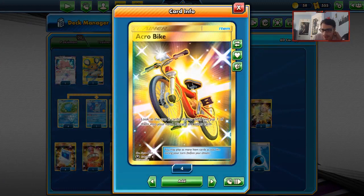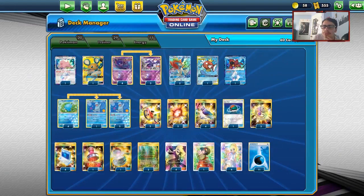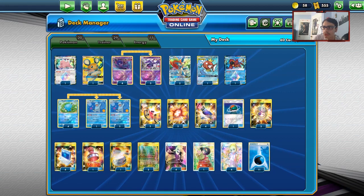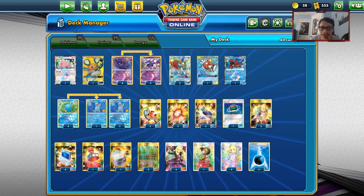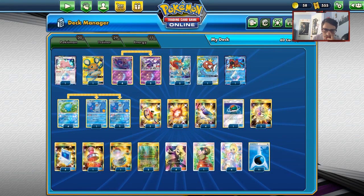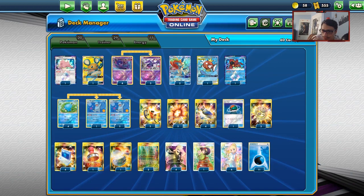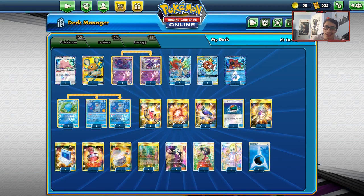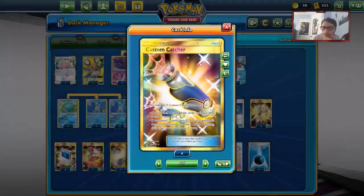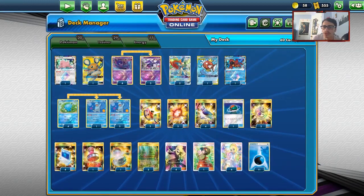Going into the items: two Acrobikes, which I really like. I'm playing two copies of B-String, because one of the things this deck struggles with is keeping energy in play. B-String is one of the ways we accelerate to power up Towering Splash a lot easier. You can go with one B-String instead of two if you prefer. We've got four Custom Catchers, and I'm also playing Lure Ball, going 4-3 / 4-3 on both Quagsire and Naganadel lines instead of 4-4.